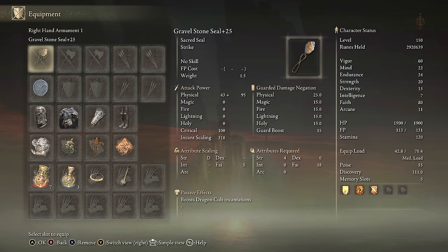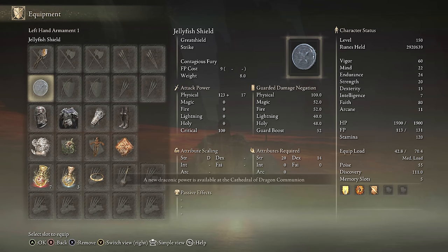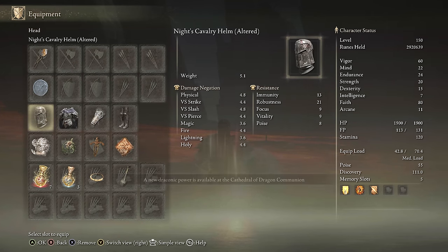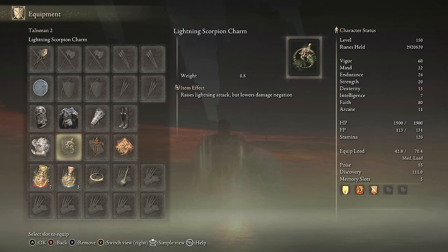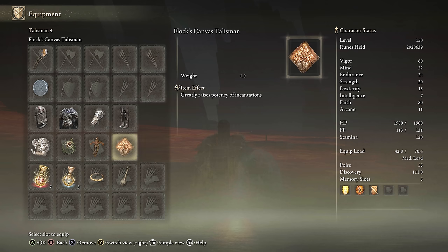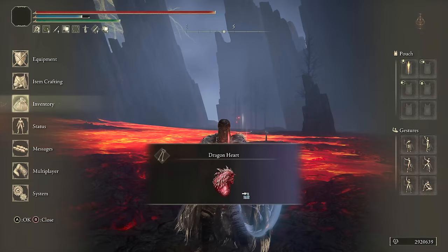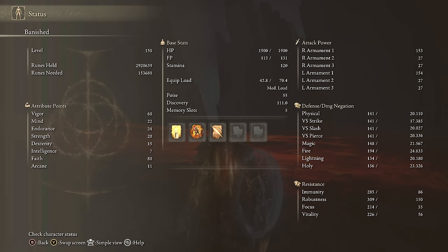For equipment on Lightning Spear, we have the Gravel Stone Seal to boost it, Jellyfish Shield, same armor set, Godfrey Icon, Lightning Scorpion Charm, Ritual Swords Talisman, Phlox Canvas Talisman, Lightning Tear, and Faith Tear. For stats: 60 Vigor, 80 Faith, Golden Vow, Howl of Shaburi, and Lightning Spear.